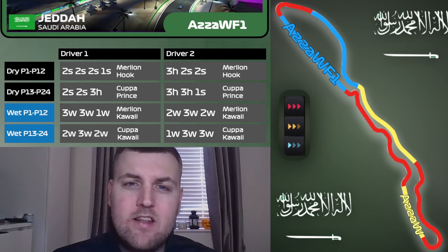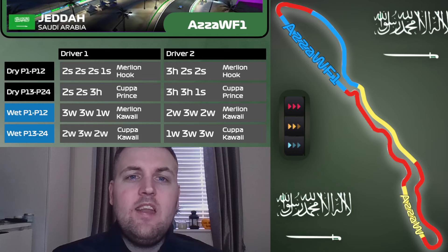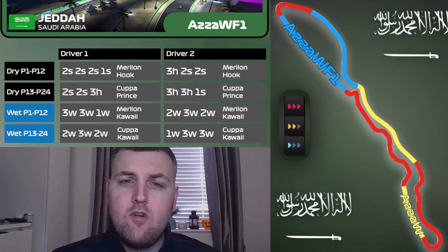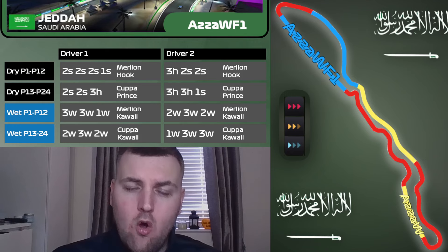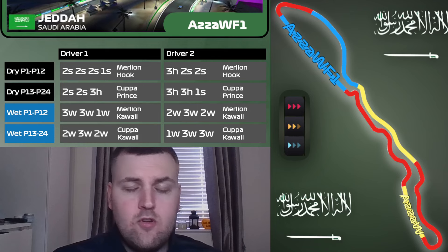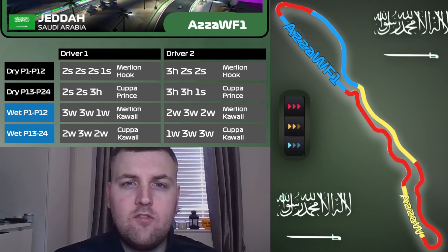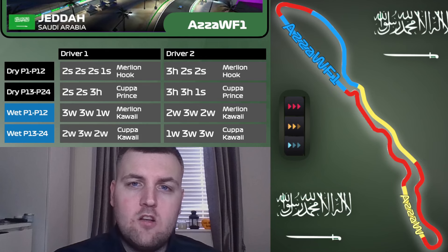A 9% chance of rain means we need to cover all strategies. In the dry, from the front it's a 2-2-2-1, and a 3-hard, 2-soft, 2-soft with Driver 2 — Merlin and Hook, very good for you. We also have 2-soft, 2-soft, 3-hard, and I like the 3-hard, 3-hard, 1-soft. If you're not confident running hard twice, go 3-hard, 2-soft, 2-medium — Copper and Prince, with Prince helping you defend a little bit better.